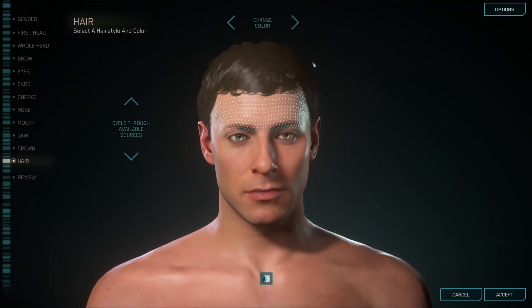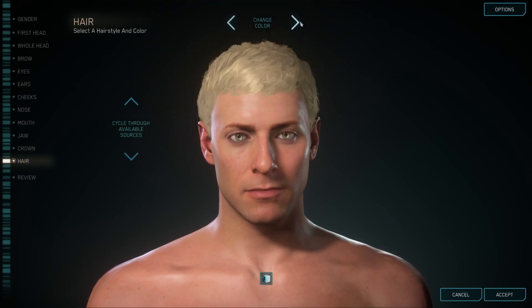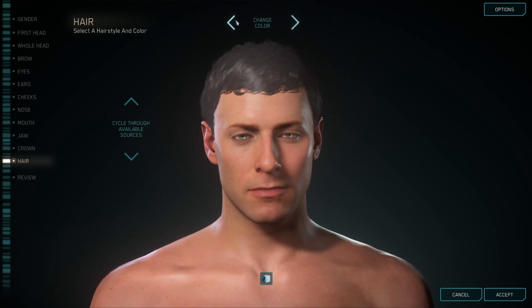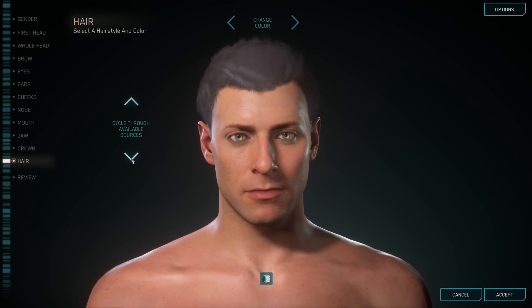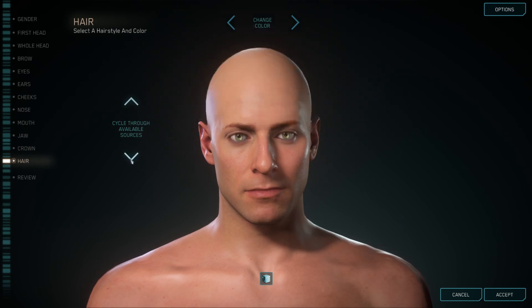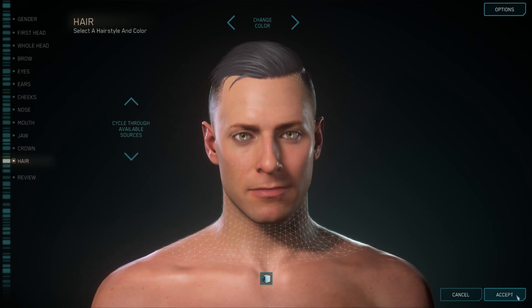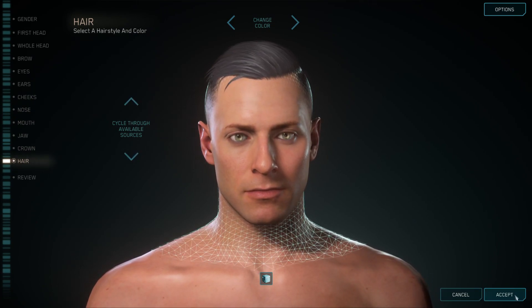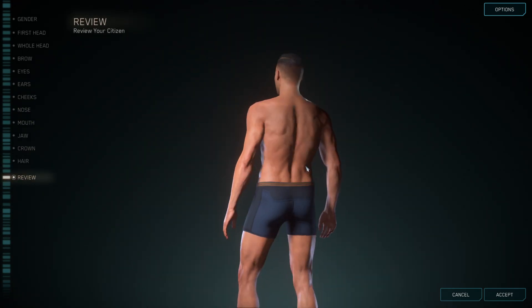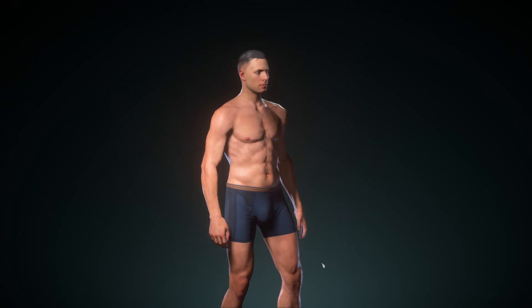We need to change the hair. We're going to change his color — I've been rocking the grey recently. I think I'm just kind of accepting that I'm going to go grey at some point. And then you pick a hairstyle, give him a nice military cut. Then you review it — that's what the character looks like all the way around — and accept it.